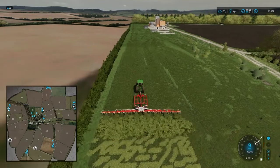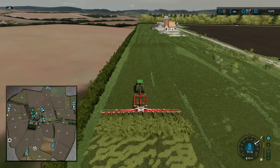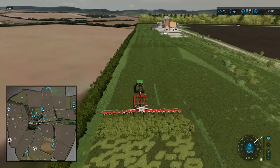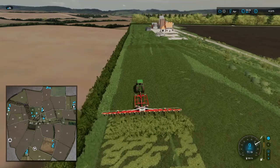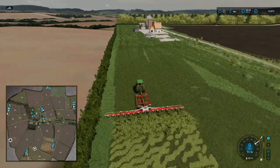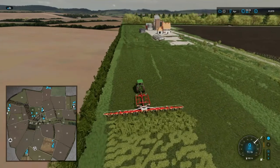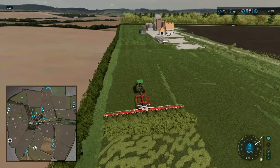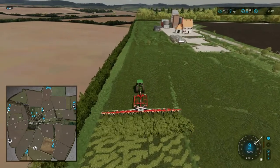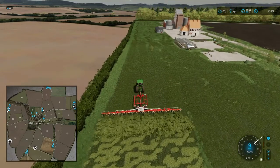I fast forwarded by one day because by the time I was getting to tending the first field halfway through, it was pretty dark. I might actually change it to two or three day months. Now I've got a couple of contracts working away on the map — two fertilizing and one sowing.